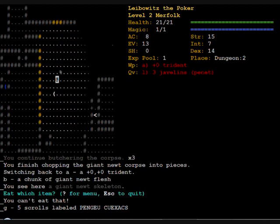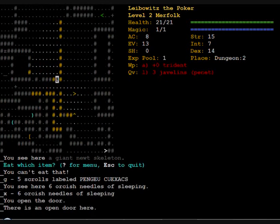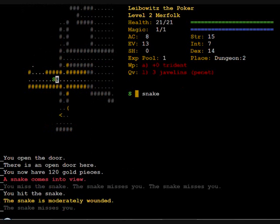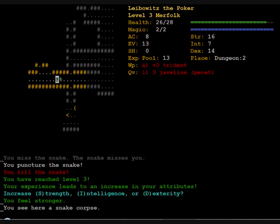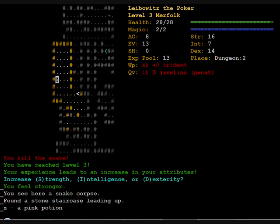Needles of sleeping — why not? I'll take those; they could come in handy. I've reached level three. I'll go with Strength — I'll try to bring Strength up to 20 before raising another attribute.